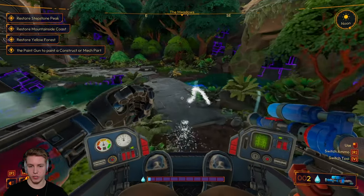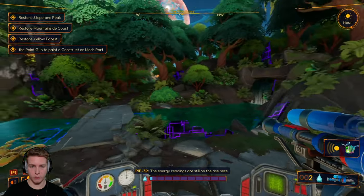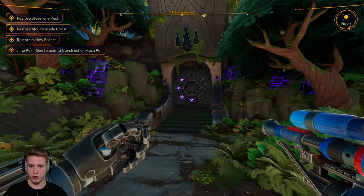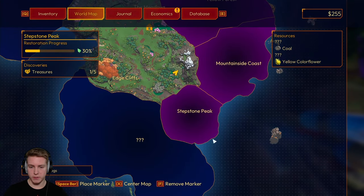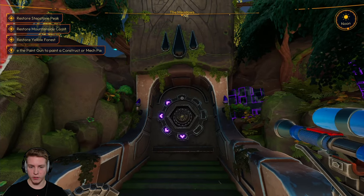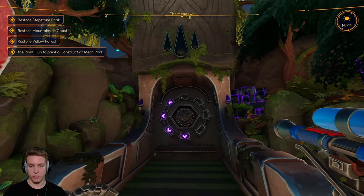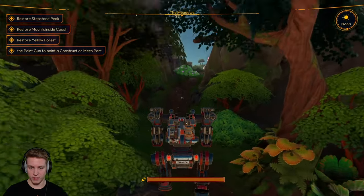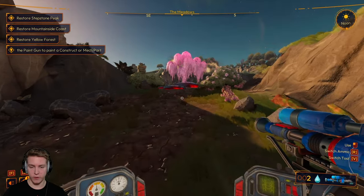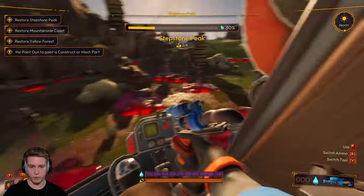Stepstone Peak — this water hose better do the trick. Wait a second — this is where we saw all those cutscenes. This place is sick, look at this door. Stepstone Peak is where we're going, that's the one we're restoring, and that'll unlock that one. Pretty much three more videos later I'm going to actually open up this door. This is so cool, I'm so hyped for this. We are progressing extremely fast in this survival game. I ran out of water because I was just spraying it, but at least we know it works.